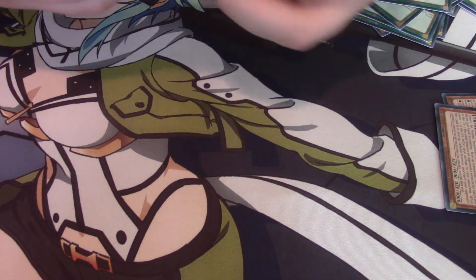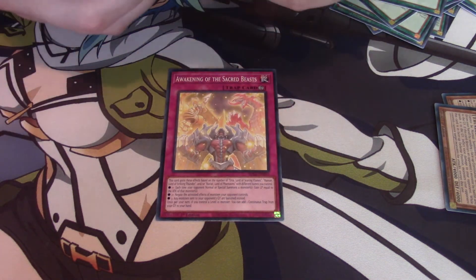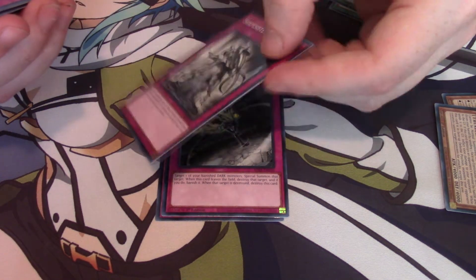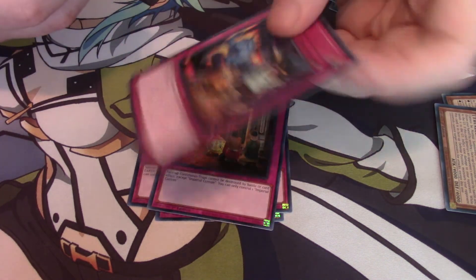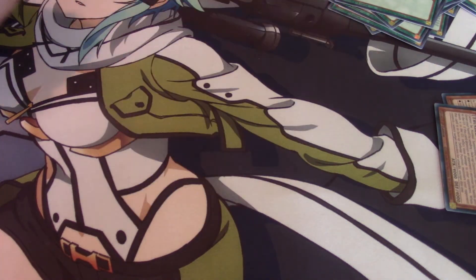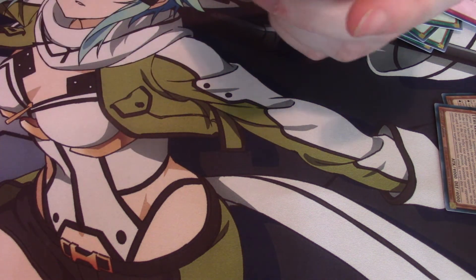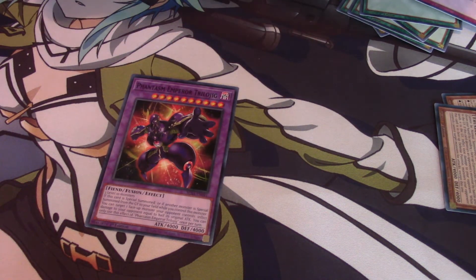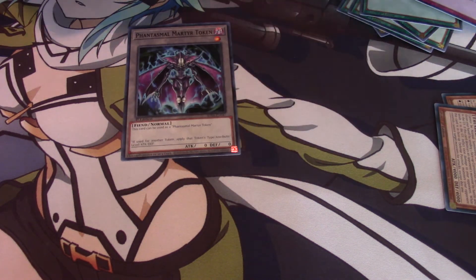Next we got the Traps. We got Awakening of the Sacred Beasts. Escape from the Dark Dimension. Shapeshifter Sister — which I've never seen that card before in my life. Imperial Custom. Mistake. And Dark Factory and more production. We got a Fusion Monster now — Phantasm Emperor Trilogic. And we got a Phantasm Martyr token and a Phantasm token. Then we just got the Duel Links cards.